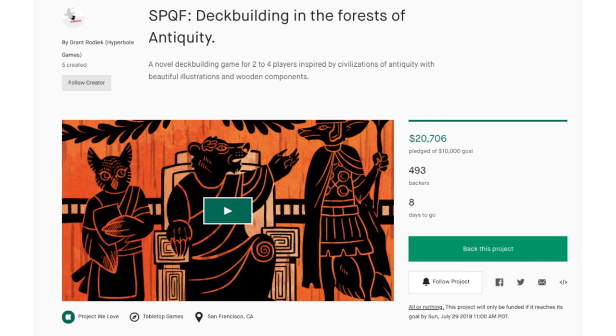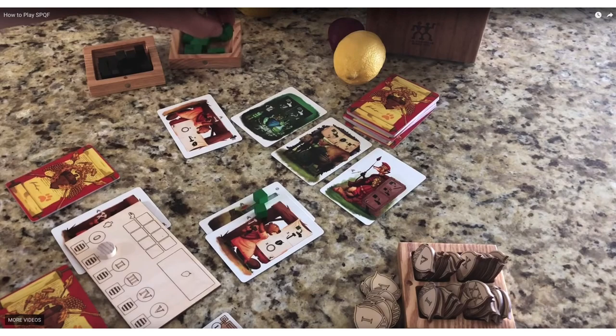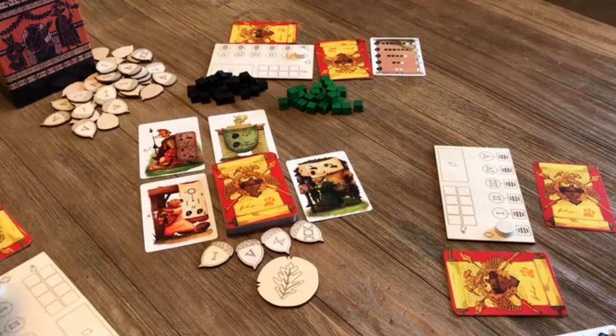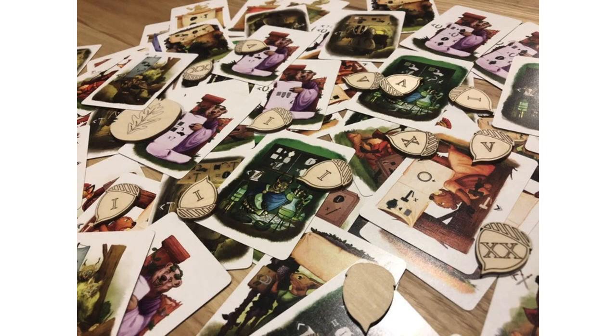Last but not least, SPQF is a streamlined deck builder for two to four players designed by Grant Rodiek, best known for Cry Havoc. SPQF subverts some deck-building elements like card cost — cards are multi-use as you gather resources and build your civilization. Cards can be used for their actions, to strengthen other actions, or to follow an opponent's action. In another twist, unused cards in your hand get put out for other players to potentially draft. Monuments randomly assigned at the beginning provide extra end-game points. It features charming anthropomorphic animal art reminiscent of older Disney films, with custom etched wood pieces, for $49 plus shipping.